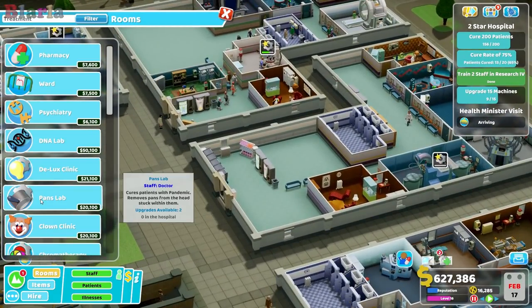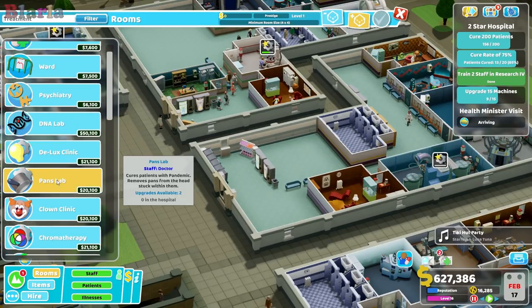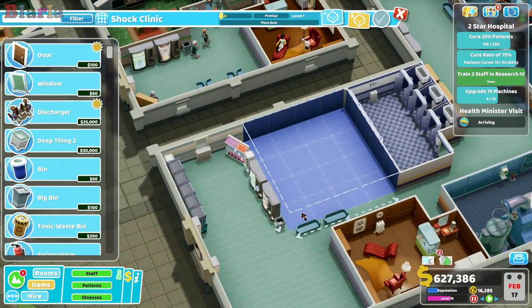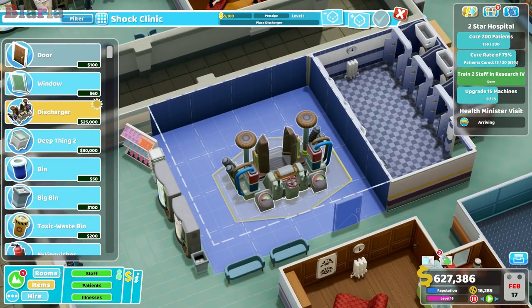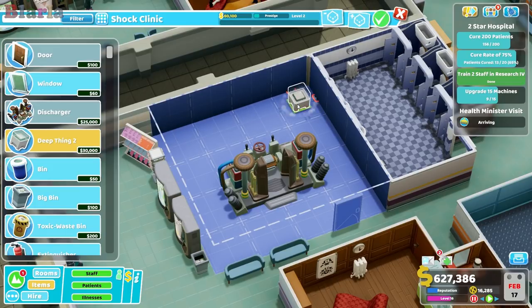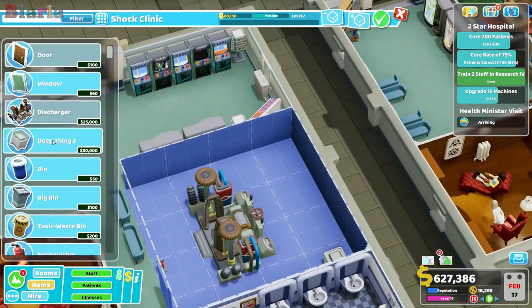We've got pan's lab which needs a doctor. How big does that room need to be? Four by four. I'm assuming the shock clinic's the same — four by four, doctor. I think we might go with a shock clinic here now that the surgery has moved. We'll pop this in — it goes this way. Oh look, we can put one of these in it with the plus three treatment power. We'll do that, that'll be nice.